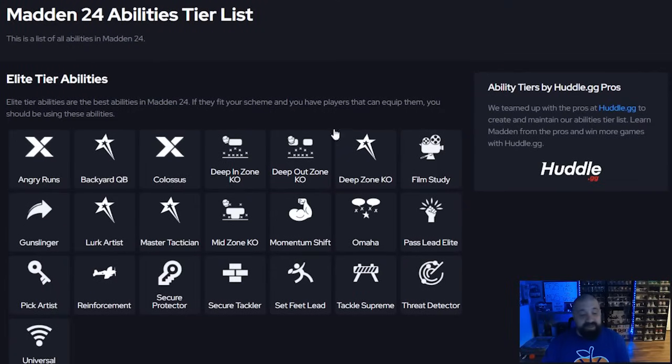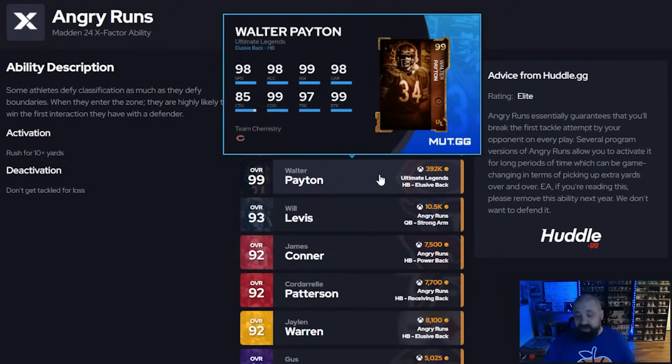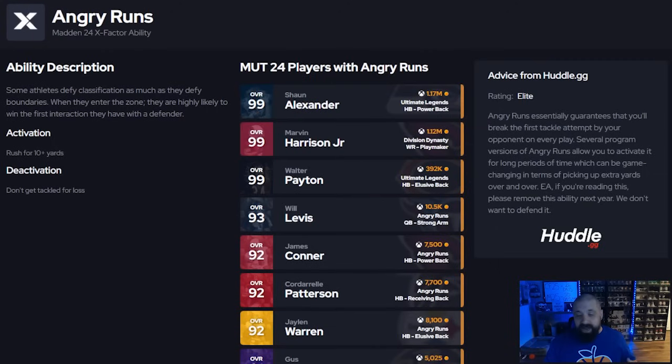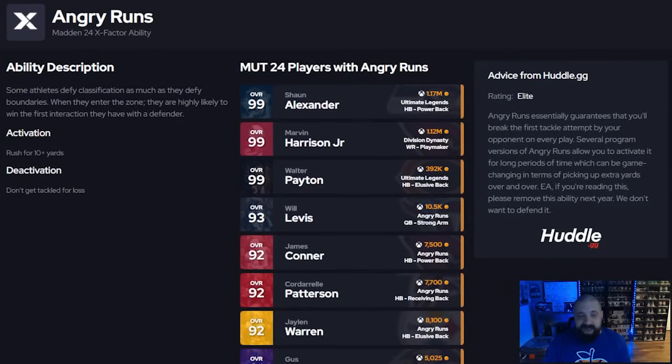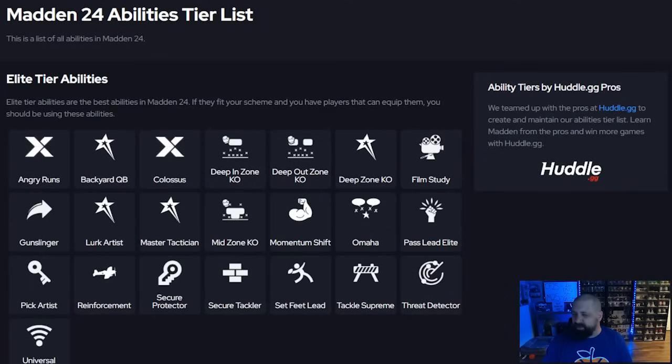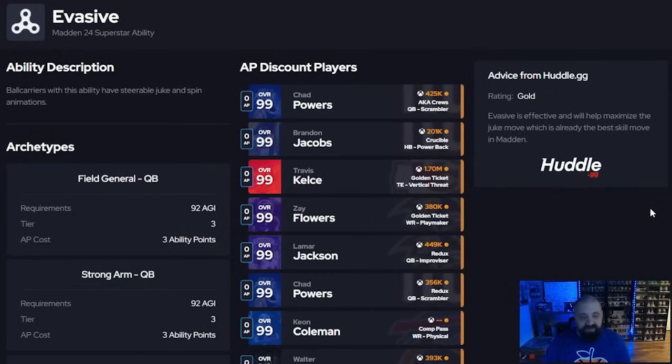Moving to running backs — if you're not using angry runs on your running back, you're putting yourself at a disadvantage. Whether it's a passive X factor on guys like Walter Payton, who's under 400,000 coins right now, or as a charge-up X factor on theme team all-star and golden ticket running backs, angry runs on your running back is a 100% must-have. After that, it's either evasive or jukebox.